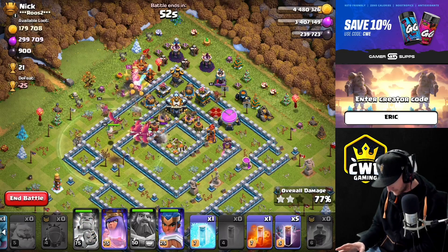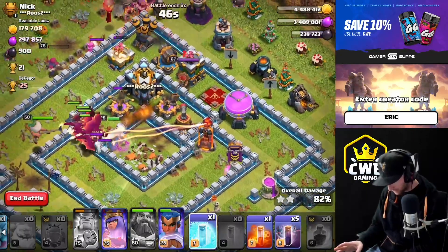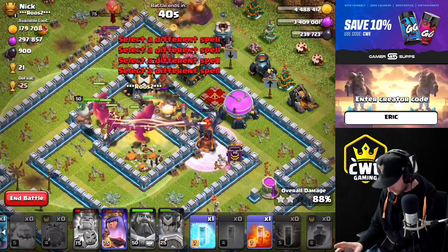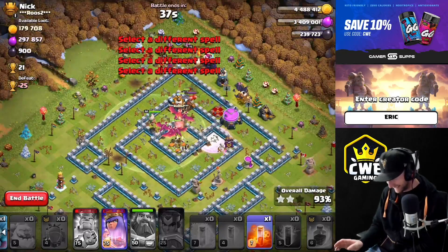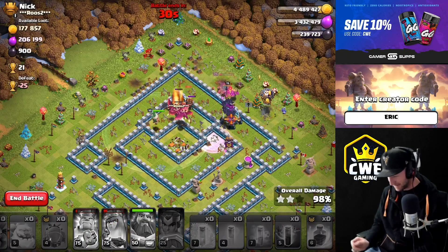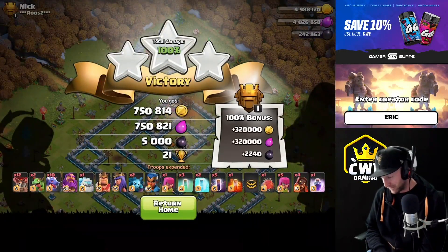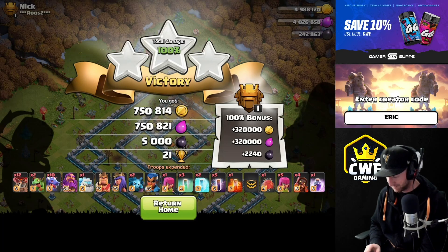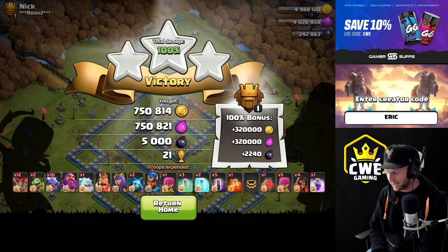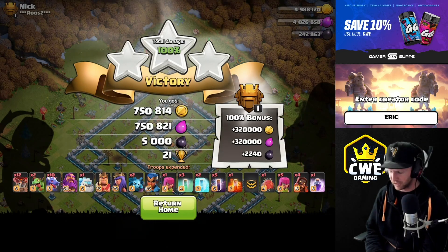Pops the king ability. Deploys bats on top of the inferno once the beams are tanked. Easy day — got it! Swagged the poison again and got another triple. The dragons get a lot of value after taking out a big section in the middle of the base with the wizard blizzard. This attack is fun — if you guys are gonna give it a shot, let me know in the comments and tell me what your favorite wizard blizzard attack is.